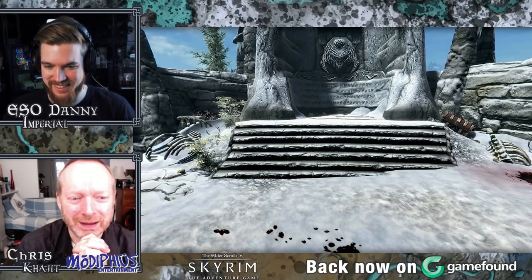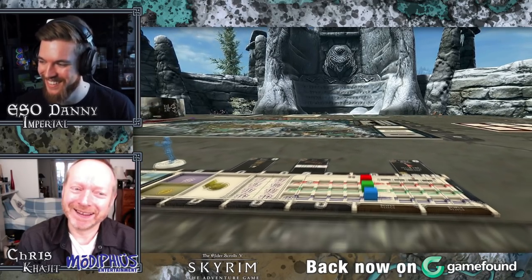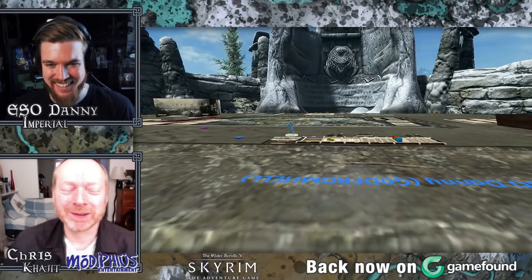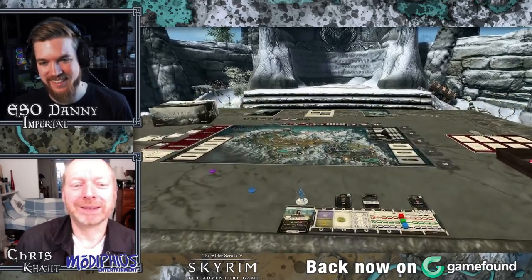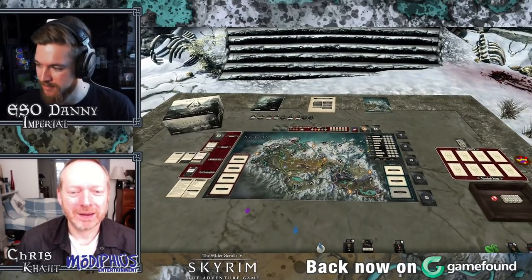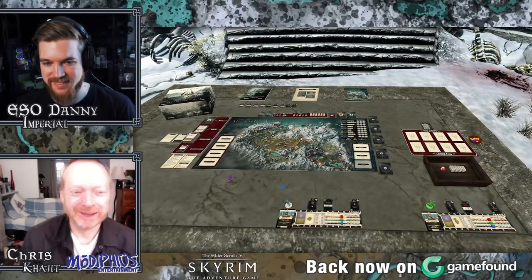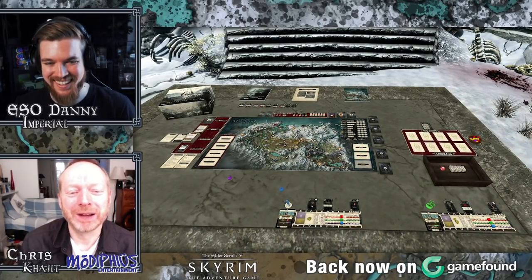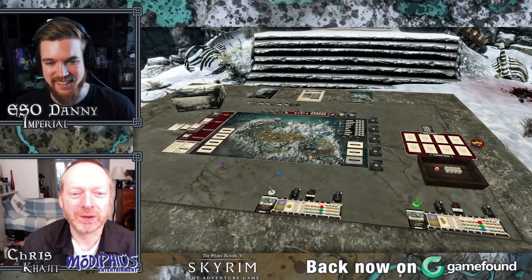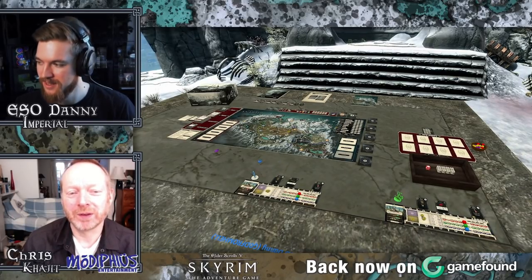Tell us what the game's about. So this is The Elder Scrolls 5 Skyrim: The Adventure Game. And it's actually a bit of a prequel — we're going to discover some cool stories about the Blades, or the end of the Blades. In the timeline, it's based before the events of Skyrim — about 25 years before this dude finds himself on a cart heading towards Helgen and gets chased by a dragon. So we're going to see that whole story of the final days of the Blades play out. The game will also take you forward into the time of the Fourth Era as well.